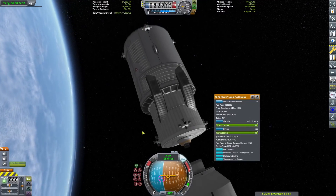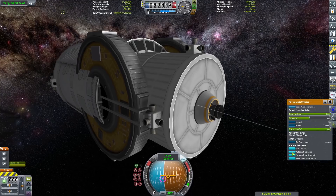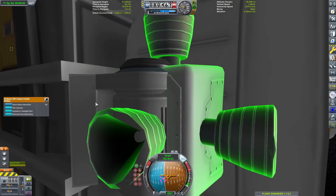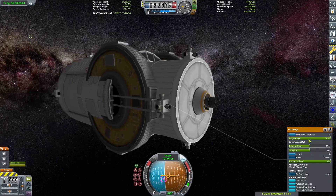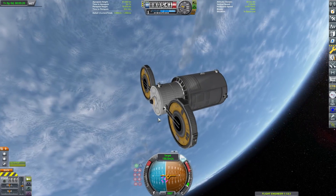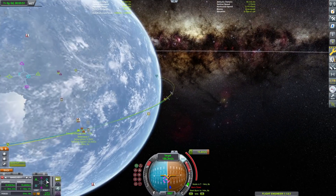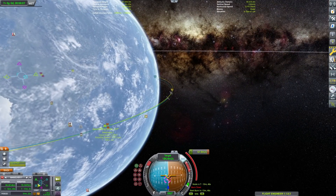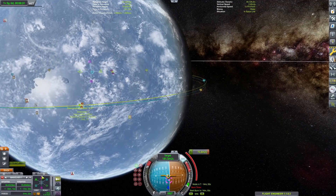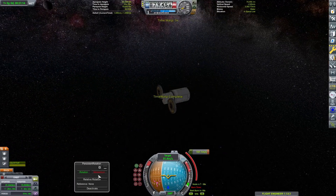I'm going to get set up for our rendezvous of Cygnus. Cygnus has been supplying the ISS for a long time. The solar panels are circular, so I just use probe cores — there aren't any circular solar panels in stock KSP, although I believe there are some coming with version 1.12. There are new solar panels — I don't remember how big they are, but it'll be cool.